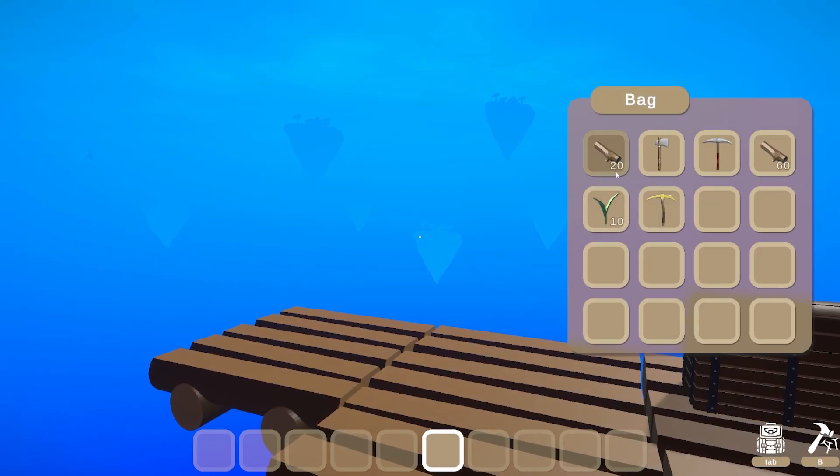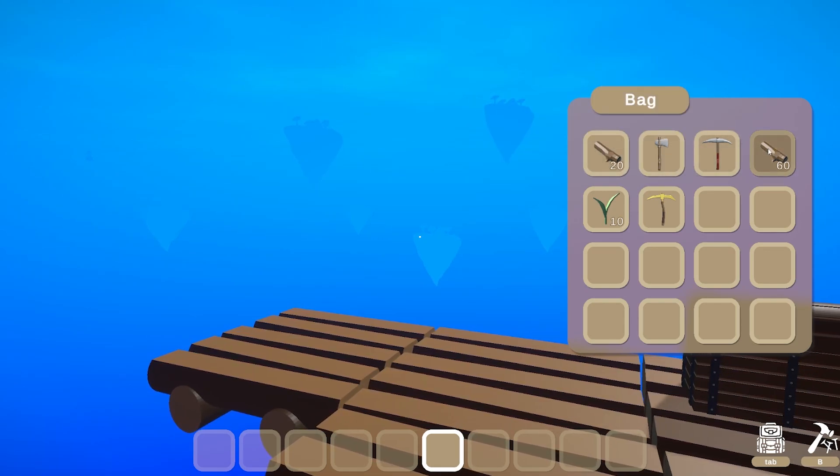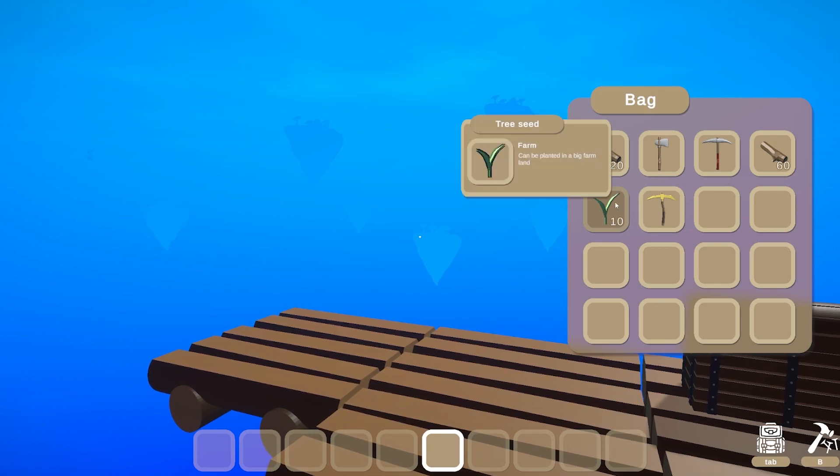Can't tell what these items are and what they do? Now we have tooltips, item categorization, and item rarities. Just hover over the items and you get some additional info.